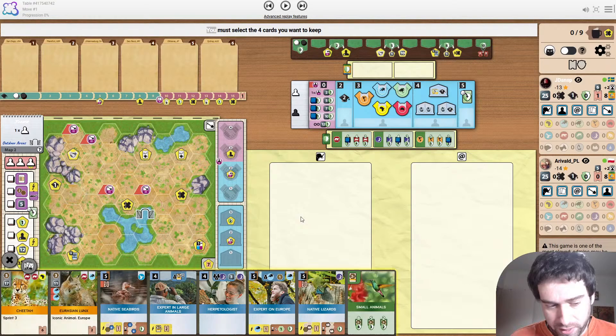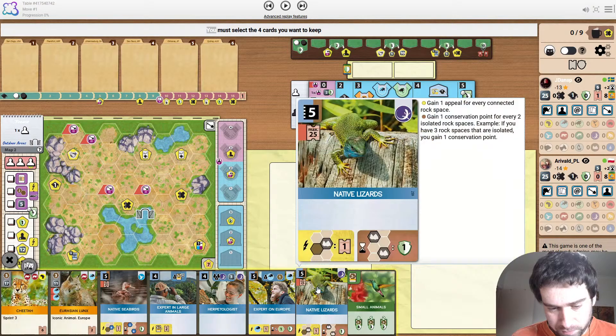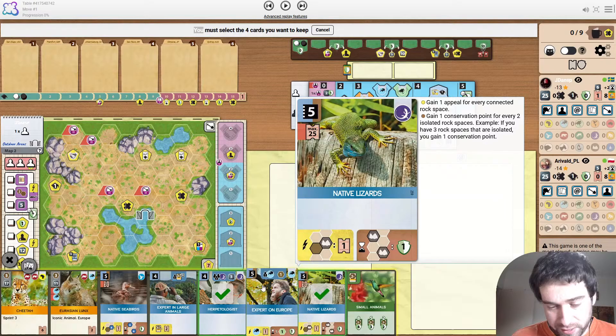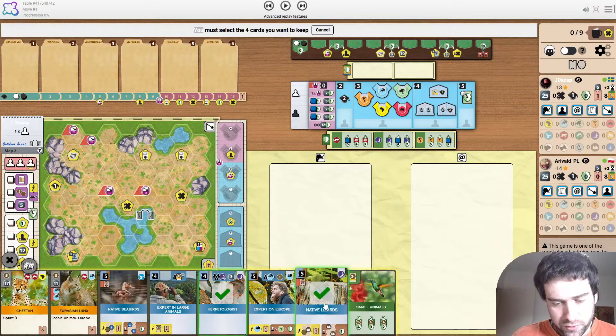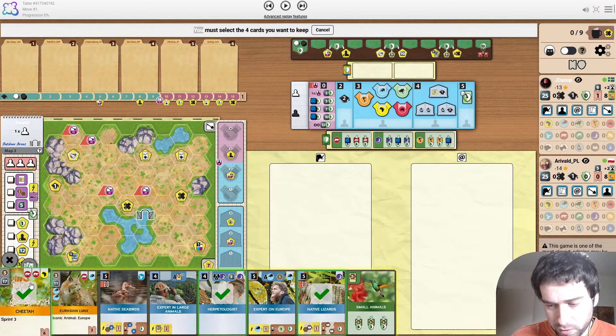Looking at the opening hand: having two reptile icons for free is pretty decent since Reptiles is one of the projects. I'd 100% be starting with those two. Looking at the Cheetah, a potential game plan could be to start a size 3 enclosure and get the double Predator tag straight away. But it's too far away from the partner zoo and the rocks for Native Lizards, so I don't think that's going to happen. I'd still be looking to keep the Cheetah though.